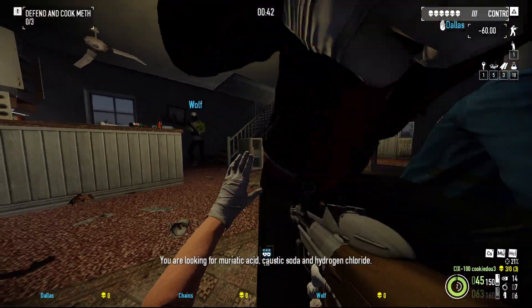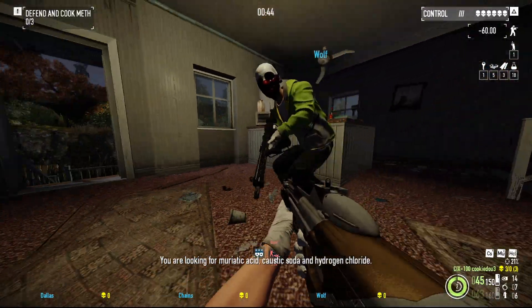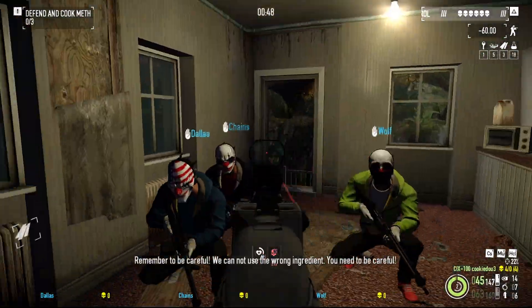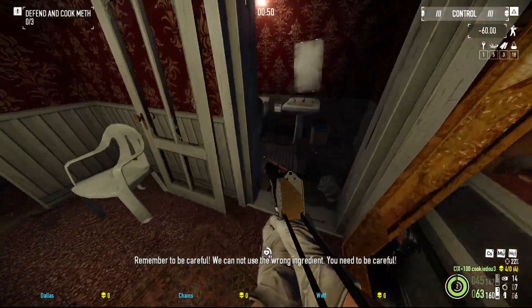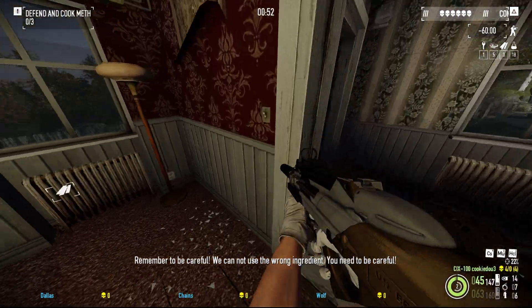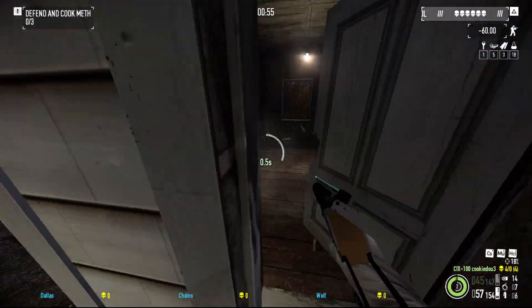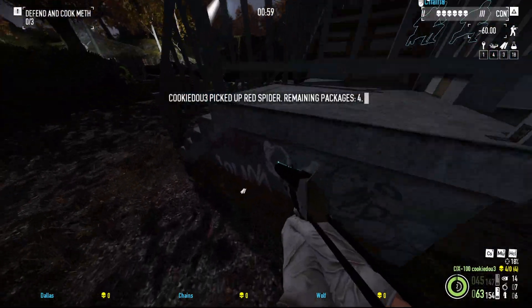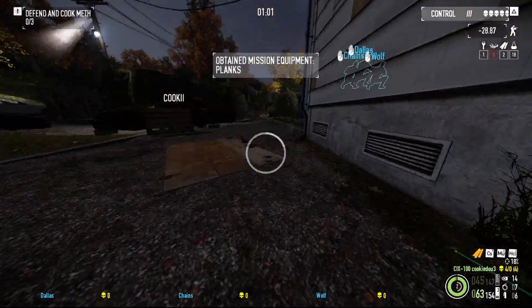Now, an interesting thing with AI: if you position them about here, they will delete anything that comes through that door. Anything. And it doesn't even have to be things that come through that door - the spawn point up on the hill beside it, they will just obliterate anything that even spawns there. Which is quite nice.